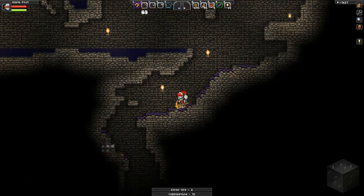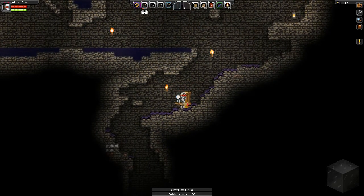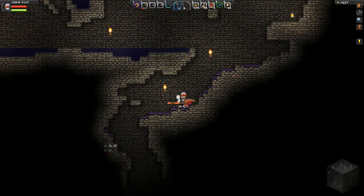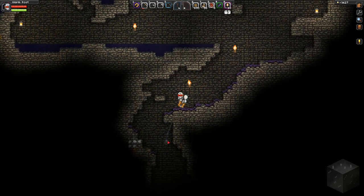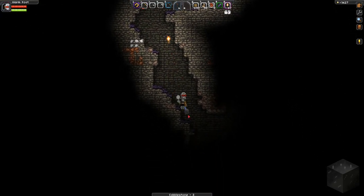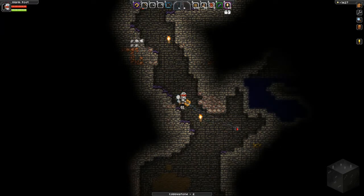Oh, this heals you! That's awesome. What is this thing anyway? Oh, it goes away. Man, that's lame — I wanted to take it and have like a heal station in my base. Why does this have to be here? Let's get this out of here. There we go. Wow. Okay, this is going way deep. I'm going to grab this stuff.